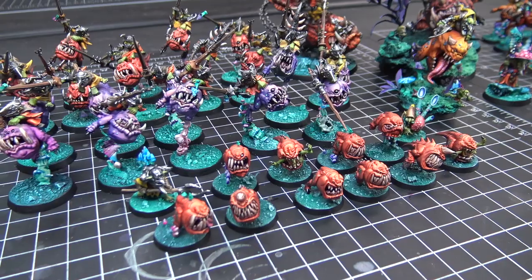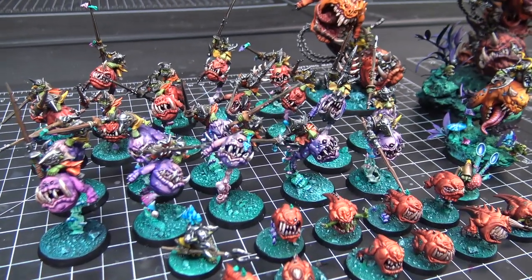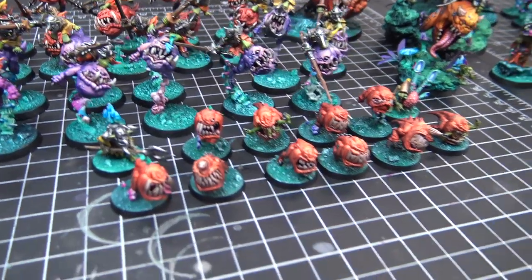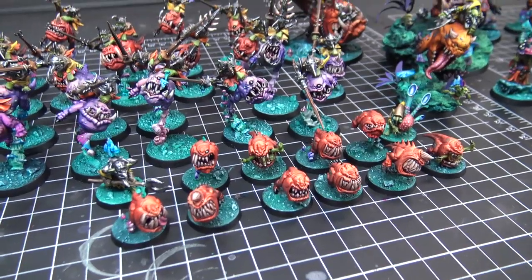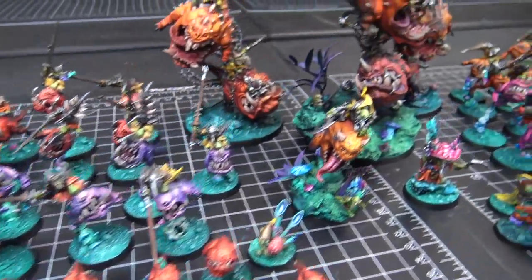We've got a mixture of Adept and Epic. The Adept is basically all the infantry — your standard infantry for Gloomspite. Yeah, some squigs, and then the two Mangler Squigs in the back.